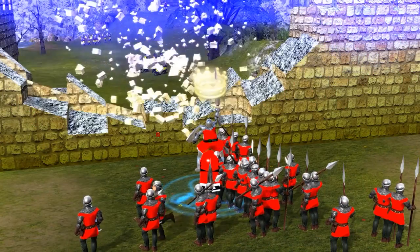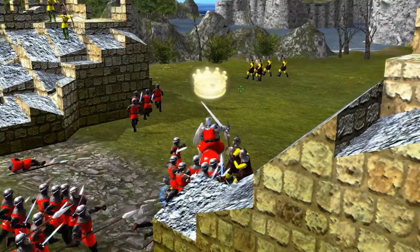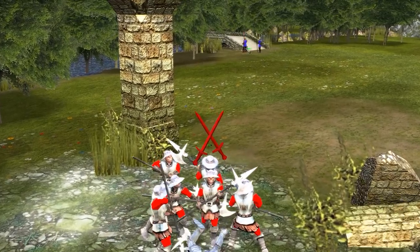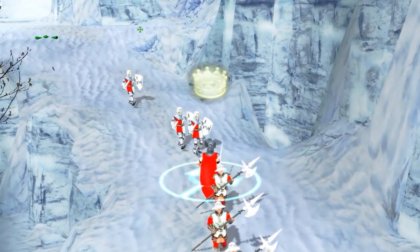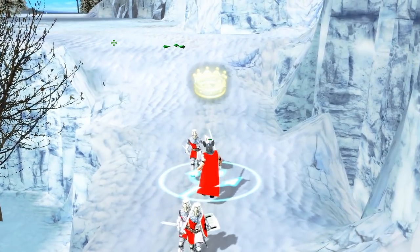Ever wondered what Stronghold Legends would look like in third person? Well, put that noggin to other uses, because with a few taps of the keyboard, you can do this right now. Just look at the action, the intensity. Oh boy, this fight isn't fair. This green dude isn't going to survive. Oh yeah, he's dead. This is actually kind of relaxed. Sweet Jesus, look at that dragon. Seeing it up close, I kind of feel bad for sending my troops into these battles. Yeah, this guy's got the right idea — walk away from the battle.